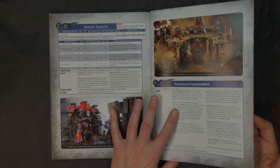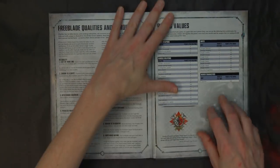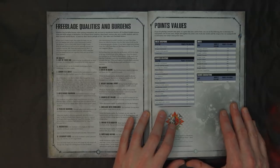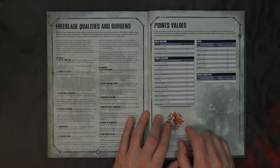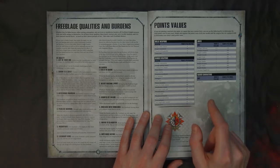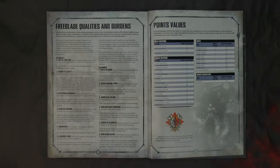Now going up to our fourth thing you really need to know about the knights: the points reductions. There are some really solid points reductions here. Right off the bat, your base points cost went down from 320 to 285. Rapid Fire Battle Cannons staying the same, still really good. The Avenger Cannon went down 20 points — it was 95. Those right there were pretty huge.